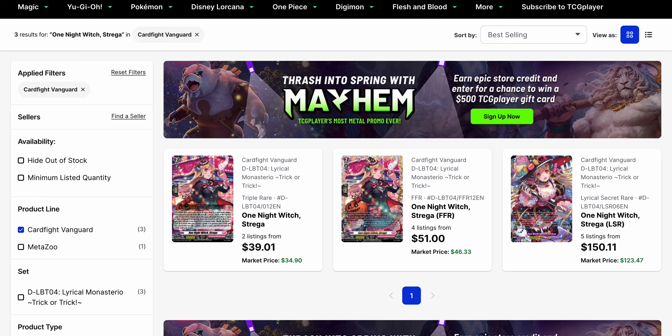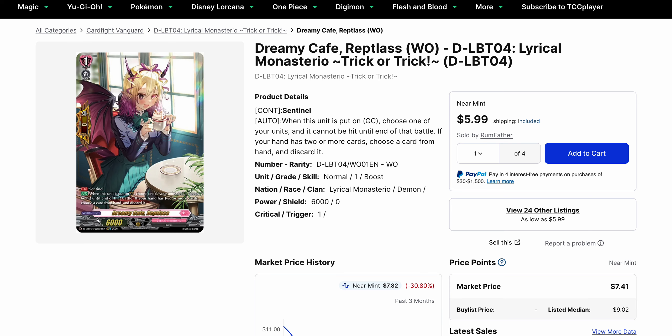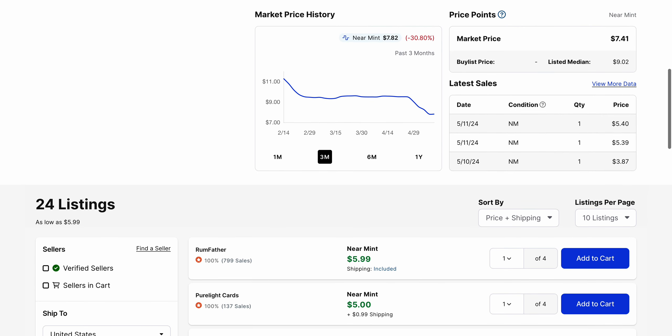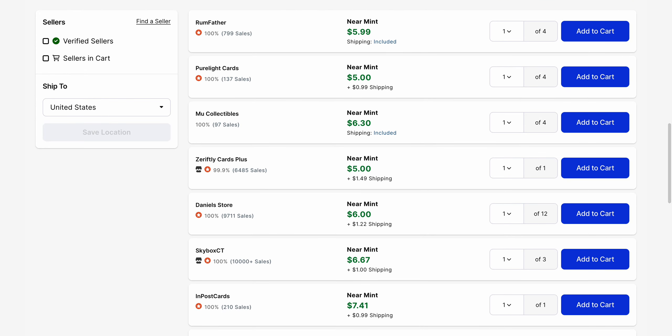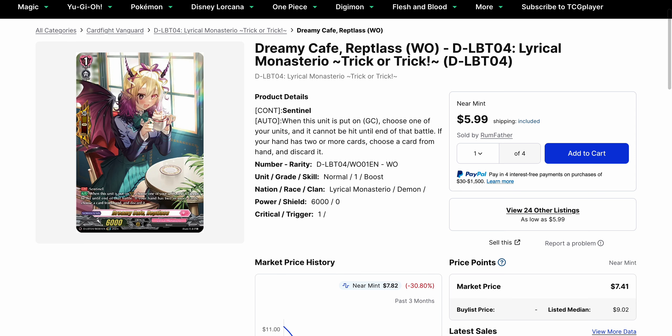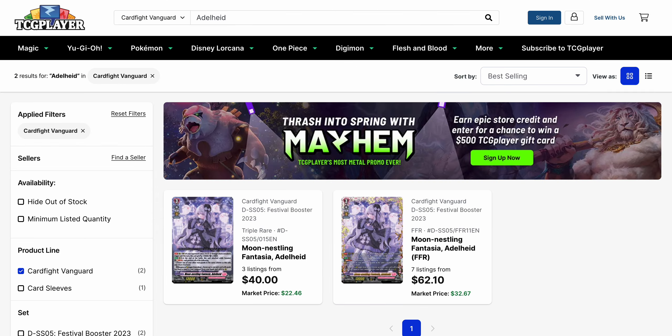One Night Witch Strega — two listings left on the Triple Rare starting at $39.01. The FFR is currently at $51 with four listings. And the LSR is currently $150.11 — all considering the base prices, which are all above their market price by around $5 or higher depending on rarity. If you are still looking for the world origin of Reptilis, Dream Cafe Reptilis from Trick and Trick has gone down substantially with a base price of $6 and a market price of $7.41. It's been selling under $6 for the last few sells, but most listings are around $6 to $7. So it's down and has a lot more quantity available.